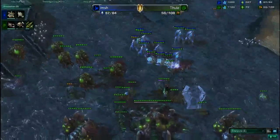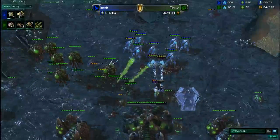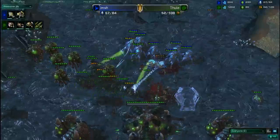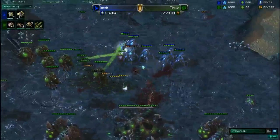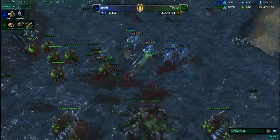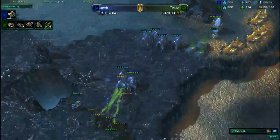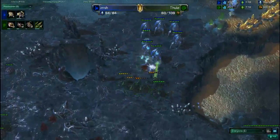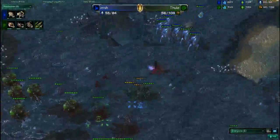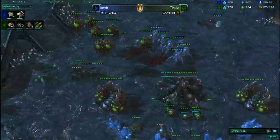Supply is pretty even — 62 vs. 61 right now. Imch can win this just by blocking the ramp and taking out the Spinecrawlers; he's going for the mineral line. He does have to pull those drones out to defend, but there are plenty of Stalkers and Sentries left to finish this. He does not block the ramp, and another wave of Roaches comes down the ramp. This actually might turn the tide and Thule might be able to hold this off, with those Roaches focusing down the Sentries.